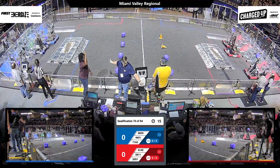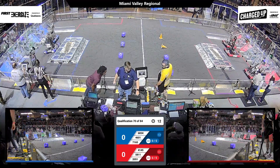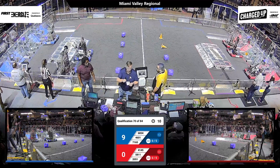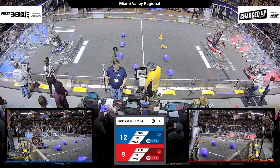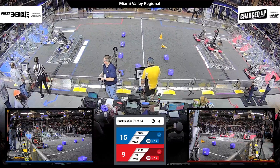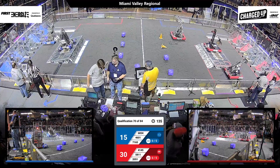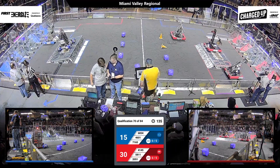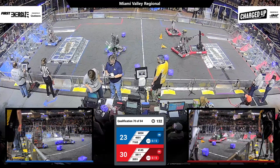In three, two, one, go! Autonomous underway, and the Red Alliance able to put a purple cube up on the top. So is the Blue. See if we can line anybody up on the charge station now. Red Alliance, yes, and engage. Blue able to at least grab eight points for having the robot up on the charge station, but no engagement there.